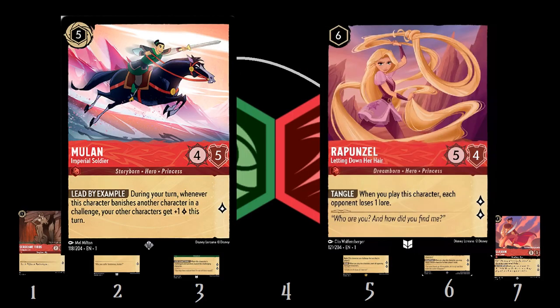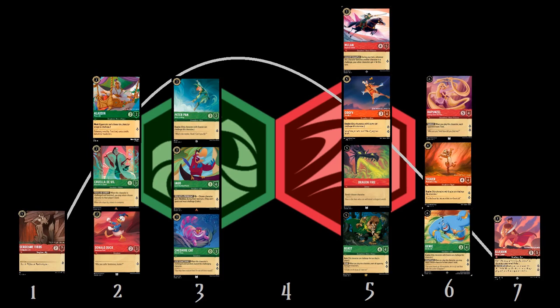To round it out, we'll run Mulan Imperial Soldier and Rapunzel Letting Down Her Hair to get as wide a lore gap as possible. Now, this is a fair chunk of uninkable cards, but our curve is fairly low. There's only one card that costs more than six, and most of the time you'll want to shift him out anyway.